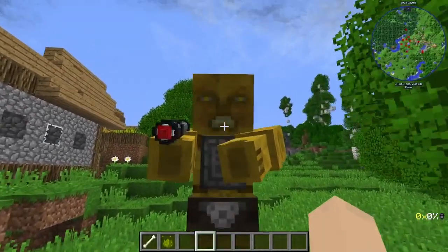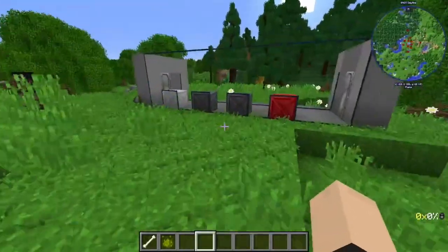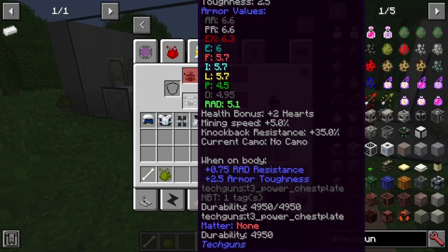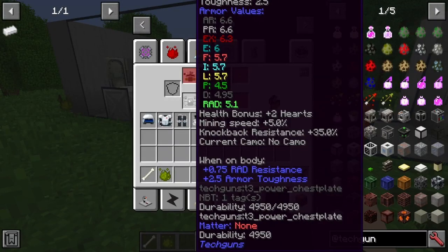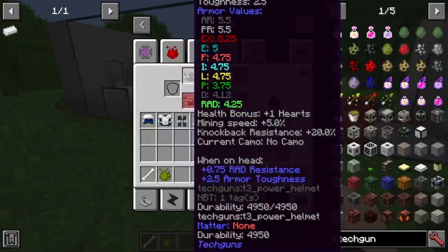Look how cool that looks. Unfortunately, this is not charged up yet. You get a knockback resistance of 35 and only a 5% mining increase, which is pretty nice. And you get a health bonus of two hearts, which is pretty freaking cool. Man, I love that.